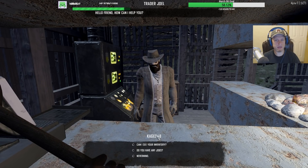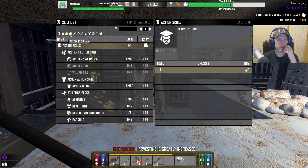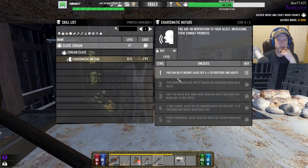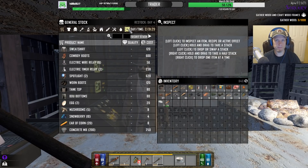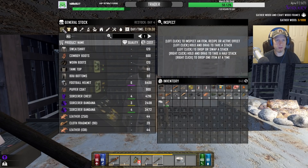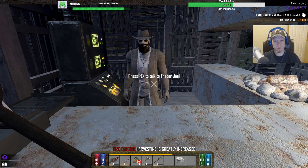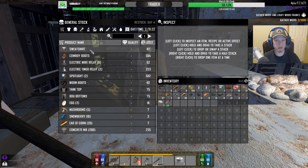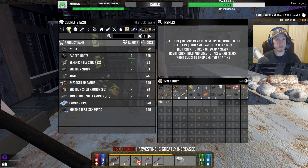Let me test this out to see if it's working. Chat tells me the civilian class has Charismatic Nature — which is all multiplayer stuff — but he says it's going to give me lower prices and open up the secret stash more for this trader. Sweatshirt's 120 before, and sweatshirt is 112 now. Well, there you go — it didn't open up anymore, but the prices definitely went down.